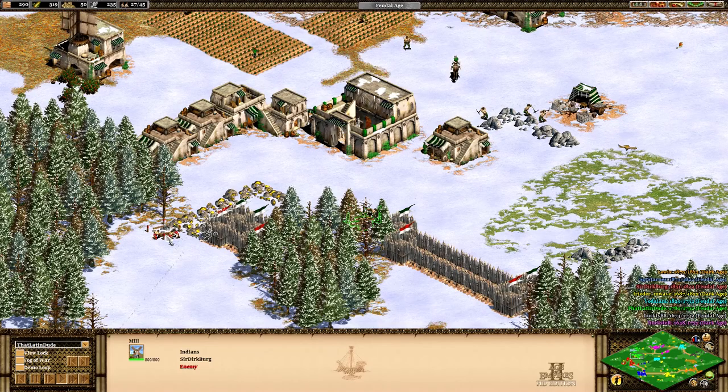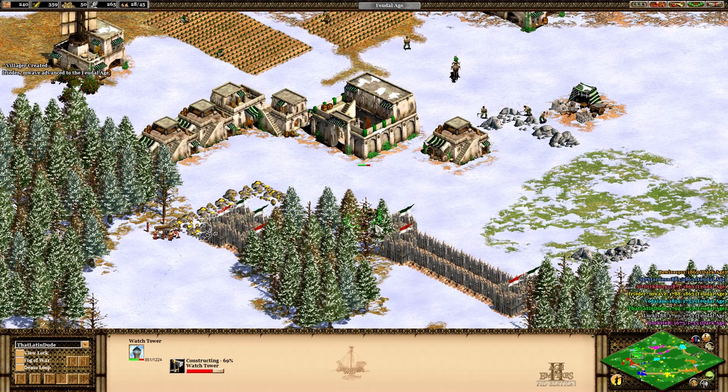This is already a bad sign. We're both trying to build a tower right here on this border. He started a little bit earlier and he has three villagers while I only have two. I didn't notice him until I started building my tower. He's just like half a step ahead of me every single time. This is going to be an uphill battle — a battle of the two towers.